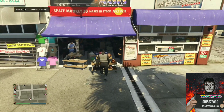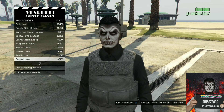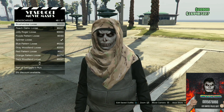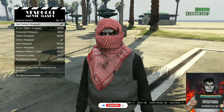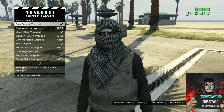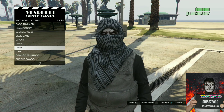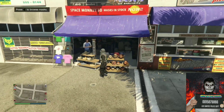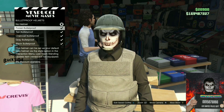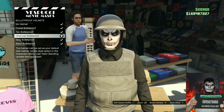Once you purchase the gloves, make your way over to the mask store. Go to the section called headscarves, scroll all the way down, and purchase the dark pattern scarf — it is the same color as the vest. Save this as an outfit, then purchase the dark pattern wrap and save this as an outfit again. Move over to the left side of the mask store where the hats are on top of the shelves, push right on the d-pad, go to bulletproof helmets, and purchase the charcoal bulletproof helmet.